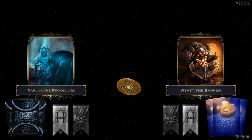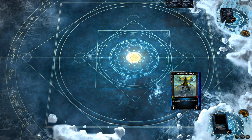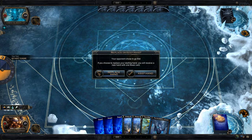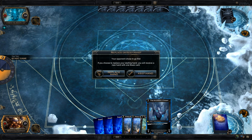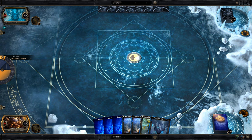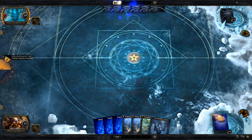Tier 4, Zarlox. Going second — never fun. Let's see how our hand is. Well, it's got the resources for a Vision Quest and an Ancestors Chosen, but those normally don't last too long against Zarlox. I'll keep this — it's got the resources to draw some cards. Could be much worse.